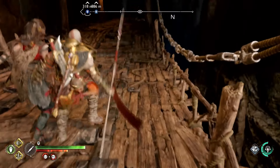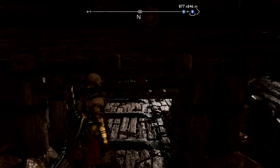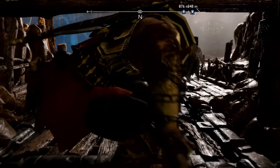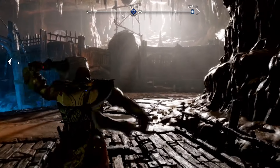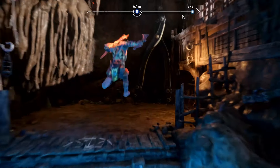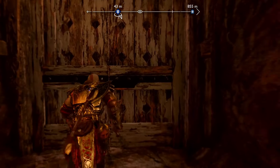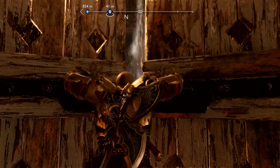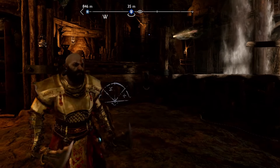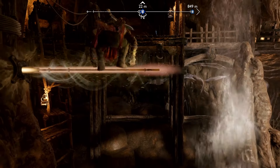Drop down, and we're going to go across to there. There's going to be a lot of enemies here the first time you come back, so I'm just going to cut to the part where there's none, and then go left. Go up here, and then keep going left and you'll see a door. Go left, throw your spear in here, and go right. You're going to see a mystic door on the side.